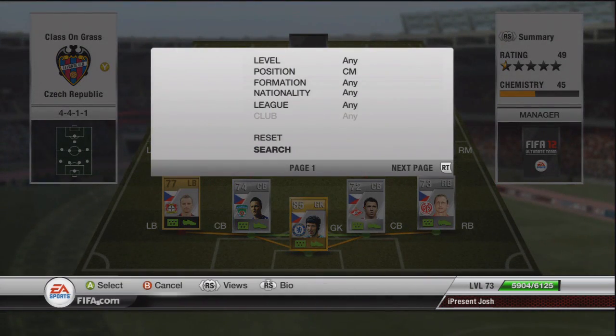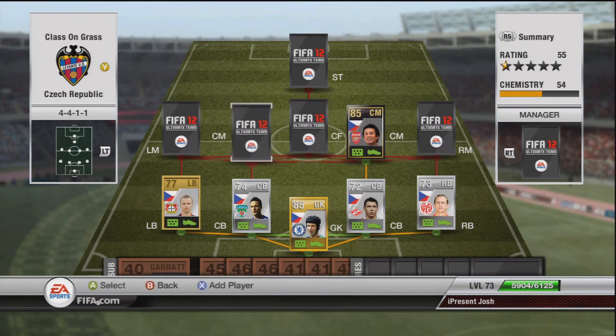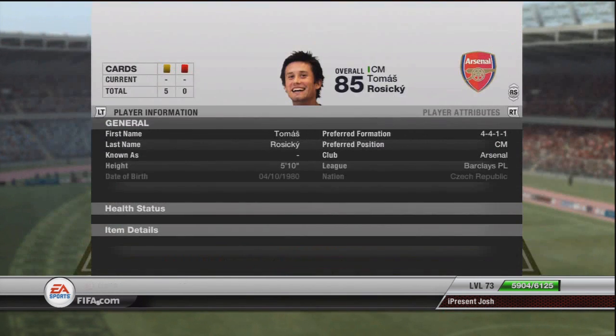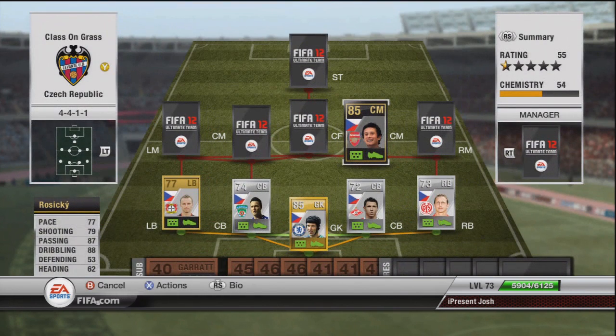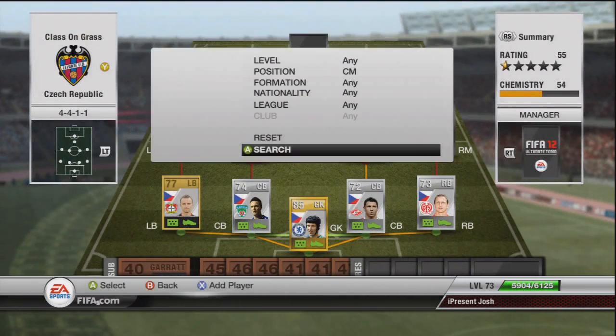Moving on to the first CM, it's Roshiki — I always say this wrong but it is Roshiki. 77 pace, 79 shot, 87 passing, 88 dribbling. Very, very small character, 5'10", 18.7k. I picked him up cheap — he normally goes around 22k in CM. Good pace, good shot, good passing, good dribbling, really good player. 4-star skills, really rate him.